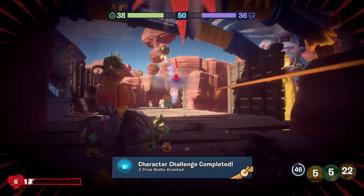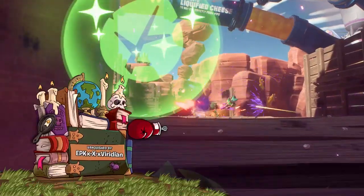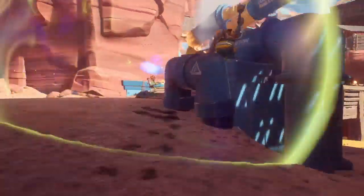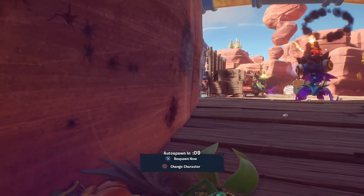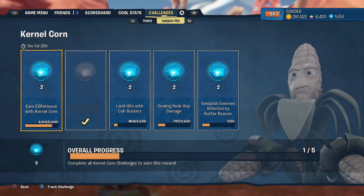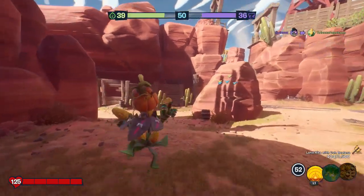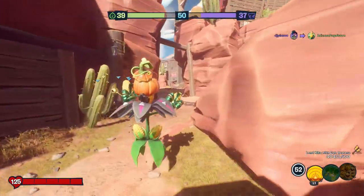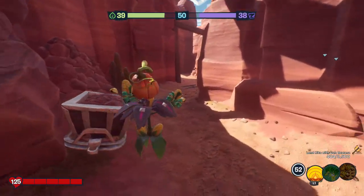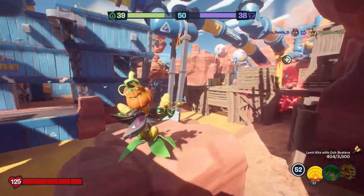The next thing is the Husk Hop damage — I'll keep it tracked to see if we can improve. I feel like we've jumped a large amount even in this round, because now we're more than one-tenth of the way there. One-tenth would have been 350. So let's see if we can't get to two-tenths, which would be 700. Throw the butter over that way — you are getting burnt by the cheese. I'm in a very dangerous position, so I might just be more wise to turn around and run.